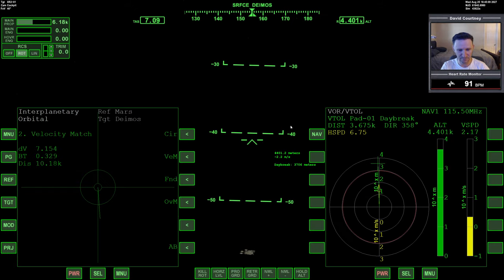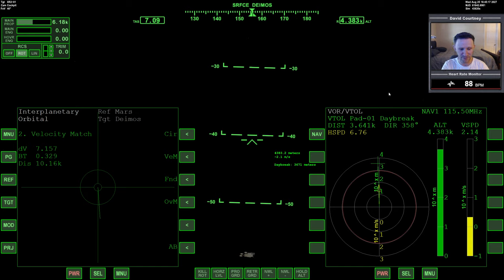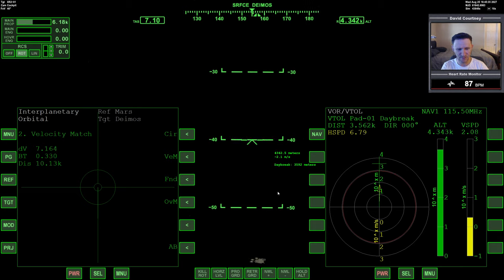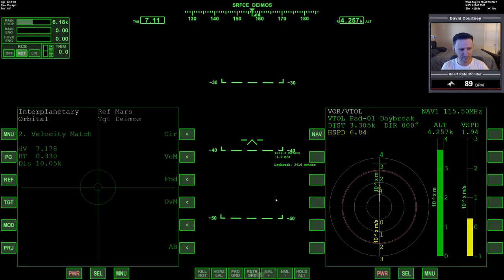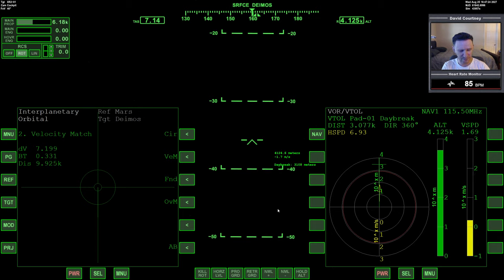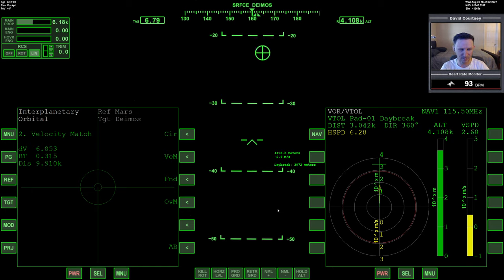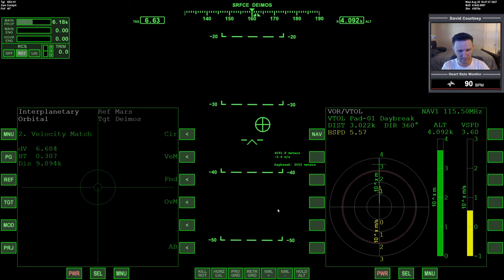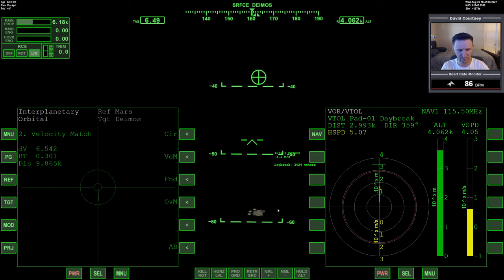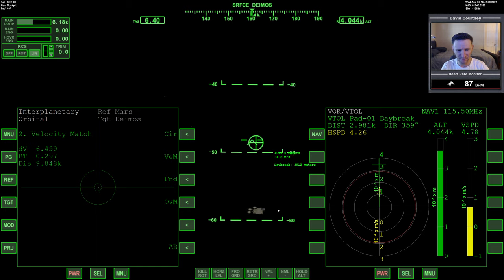We are about three and a half kilometers away from the landing pad, moving at just a few meters per second. Let's get lined up. There's not a lot I can do to improve my situation, so I'm going to do a bit of time warp to get over there quicker. Our vertical speed is starting to come down a little bit, so I might want to put in a little additional down translation to make sure we're continuing toward the target base. I'll rotate down so I can see the base and put the velocity vector where we plan to go.